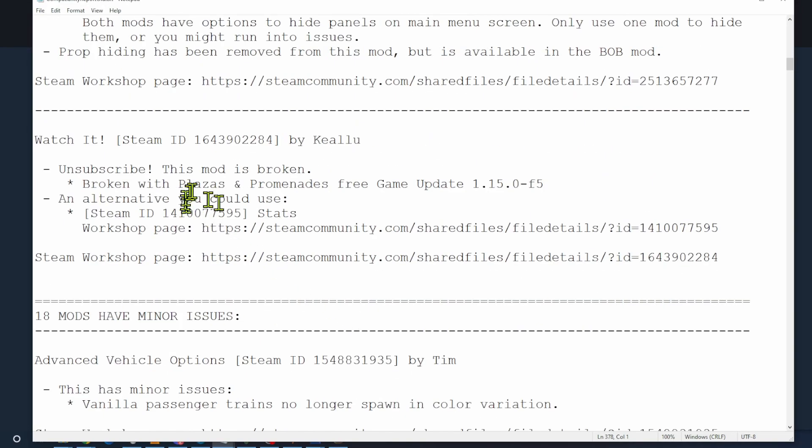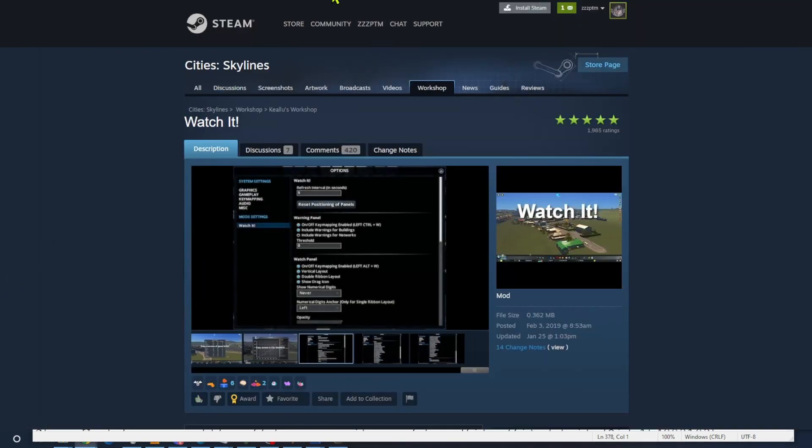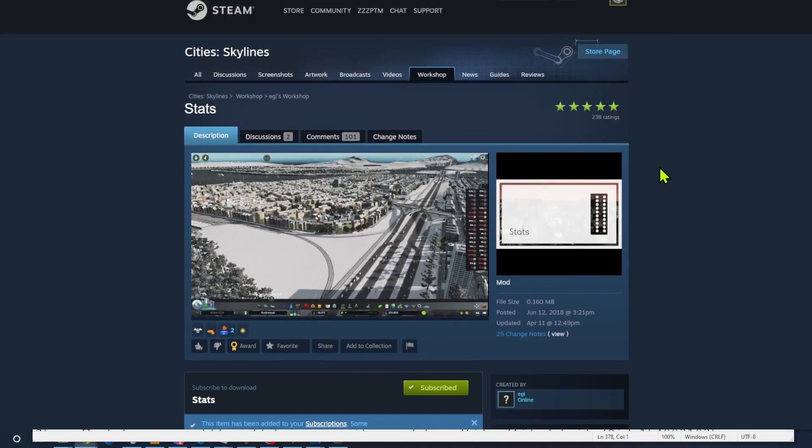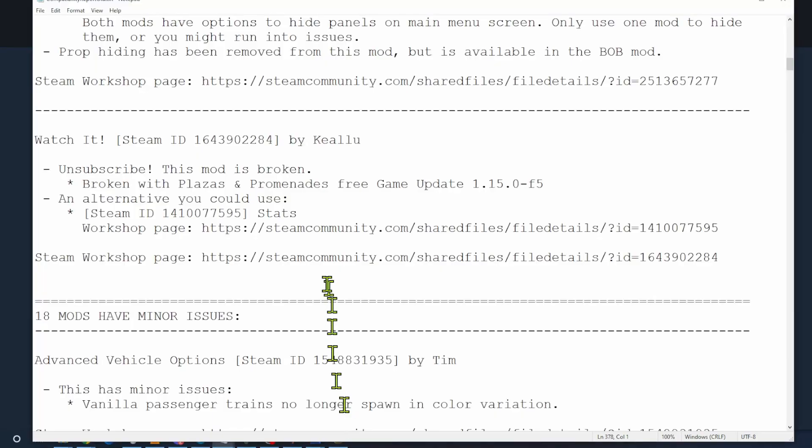Watch It is broken with the free game update. An alternative I could use is Stats — it doesn't say it's an exact copy, but I unsubscribed from Watch It and got Stats. I'm not thrilled with the user interface in Stats. Watch It had that transparency on the side that this doesn't have. I'll deal with that in a separate episode, but the compatibility report suggested it and I'm glad it's there.